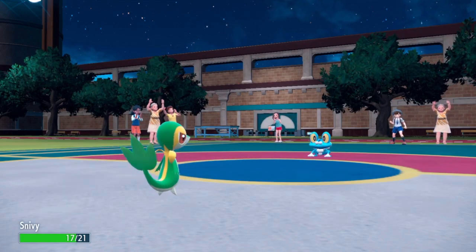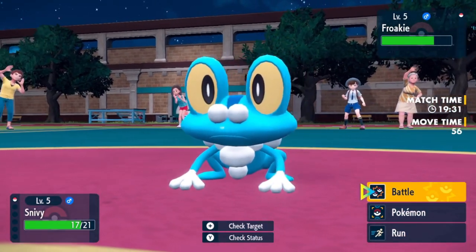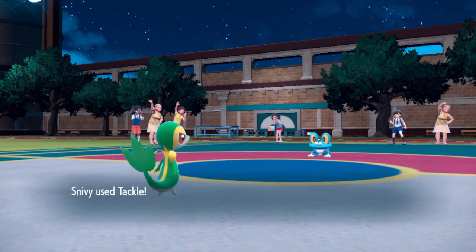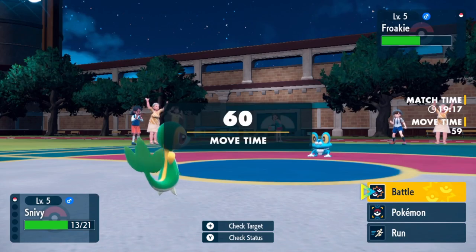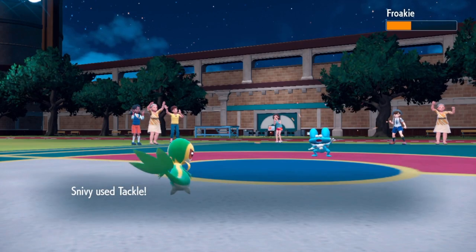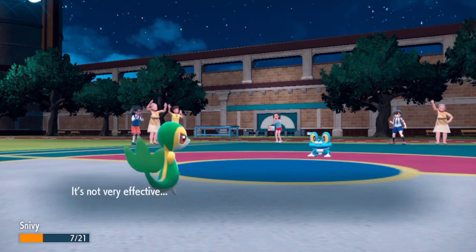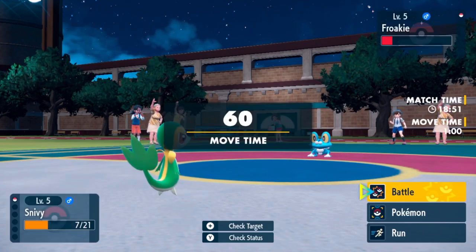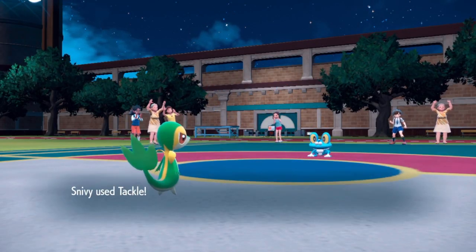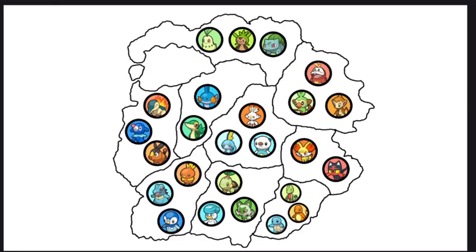Turn 1: Froakie is faster, uses Pound. A little damage, but Snivy might have the attack advantage. Turn 2: Froakie Pounds again. Turn 3: Froakie uses Water Gun, which does worse. Still looks pretty even. Water Gun again — 7 HP left for Snivy, Froakie is in red. Froakie uses Water Gun, Snivy goes red, then Snivy uses Tackle and Froakie goes down. The upset was not completed. 25 remain.